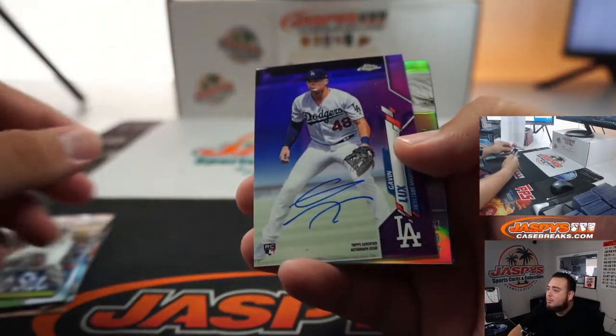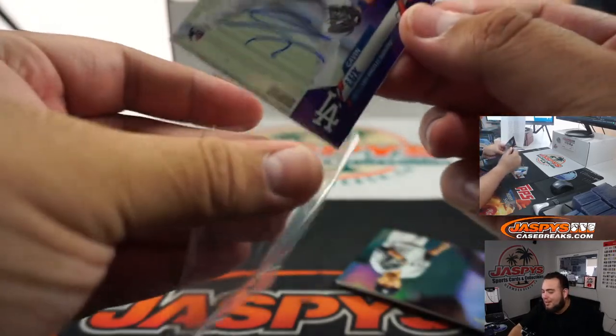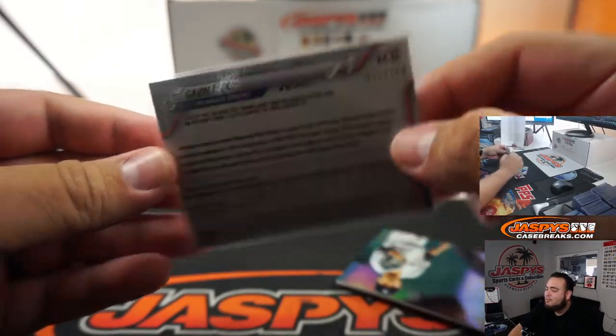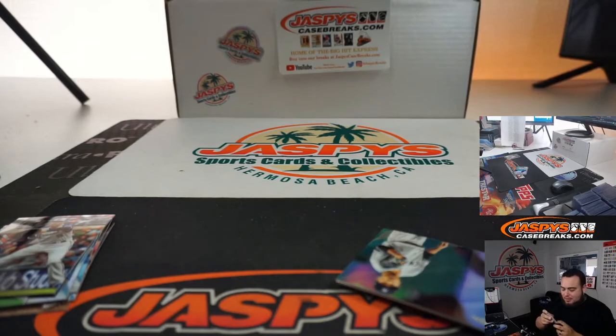I just called it. I just literally pulled one of these last time in a break and now we got another one — it's a Gavin Lux purple, 27 out of 250. I think I literally just said this — I just pulled it last week for a customer out of a pack break. And it's going to Sean.